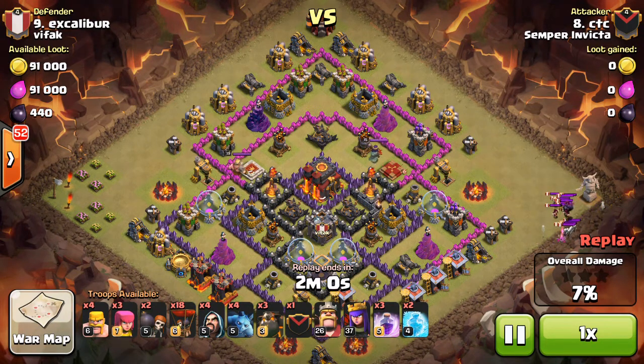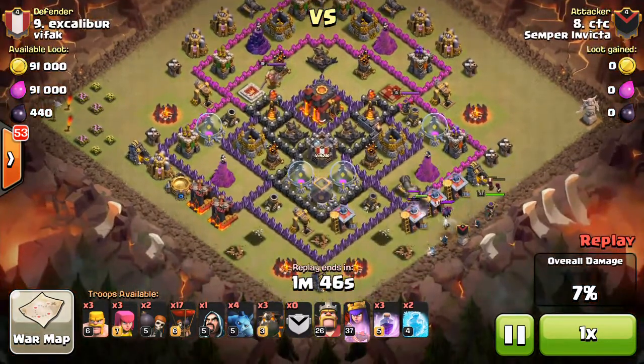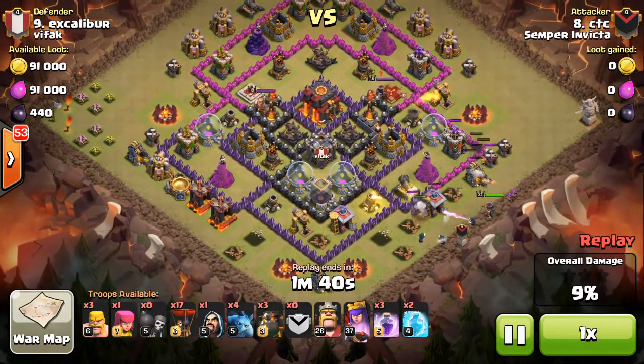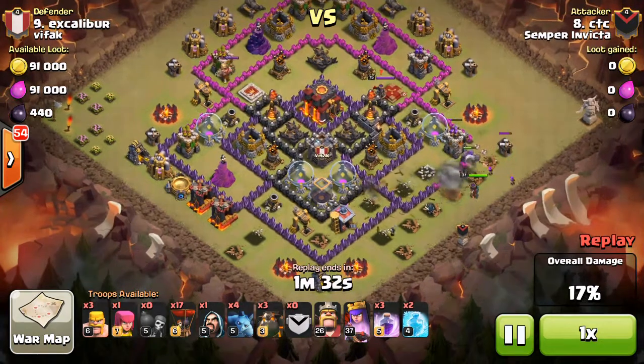He manages to bunch them up pretty well. Some Archers go out and around, and now he's got them all in one little ball. A Loon comes out and kills absolutely everything — except the minions, obviously, and the max-level Wizards, which will survive one Loon drop but only with a sliver of health. Then he drops in some Wall Breakers, moves the Golem up to the top. The Archer Queen is doing her thing, taking out a bunch of buildings and making her way inside.